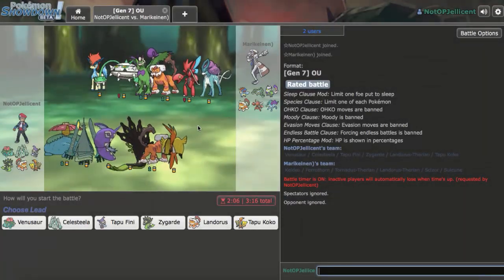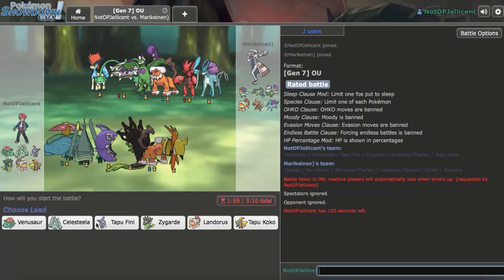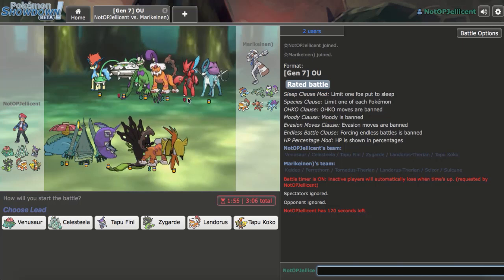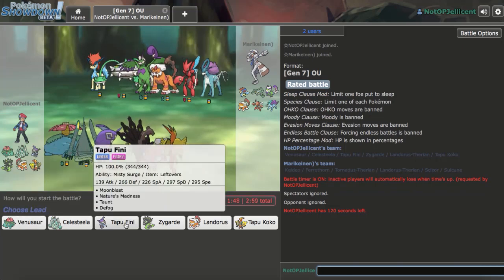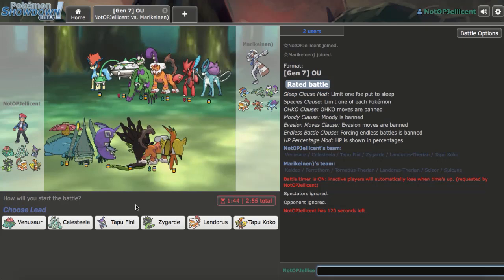Another game — once again Banded Zygarde is great. My balance core is going to struggle breaking through his team though. Mega Venusaur is really pressured by Tornadus-T, though it deals with a lot of other stuff. It could be Rocky Helmet Torn plus Fly-Z Lando, or SD Mega Scizor. But we do have HP Fire, which could be useful here.